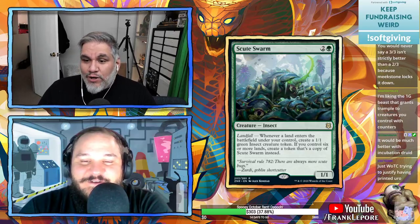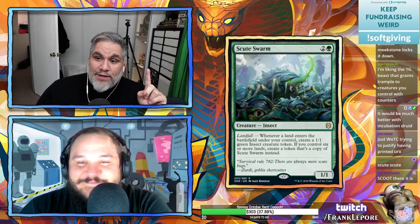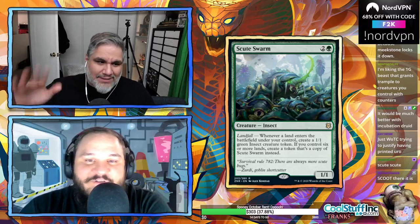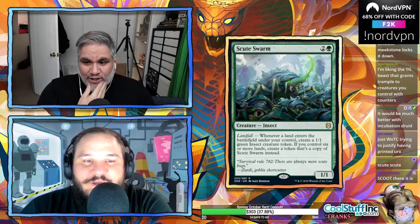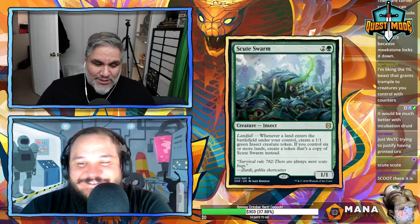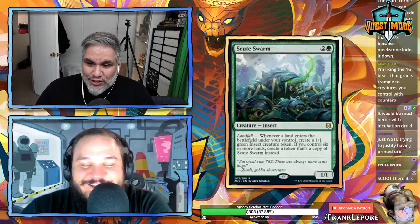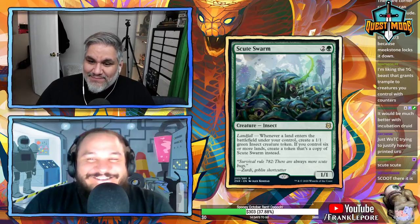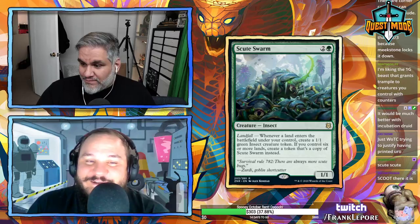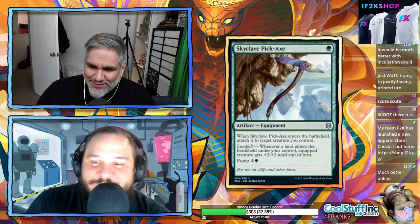Scute Swarm — three mana for a 1/1. Landfall: whenever a land enters the battlefield, create a 1/1 green insect token; if you control six or more, create a token that's a copy of Scute Swarm instead. This card seems like a nightmare to keep track of — play a land, make two Scute Swarms, play another land, make three Scute Swarms, play another land, make six. I love this card. It goes on the list out of love.